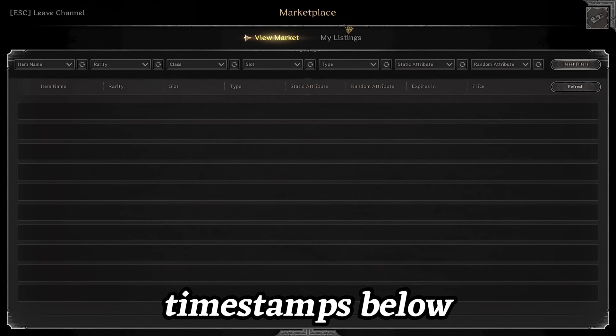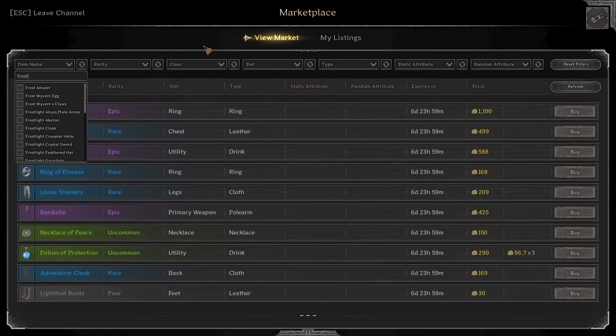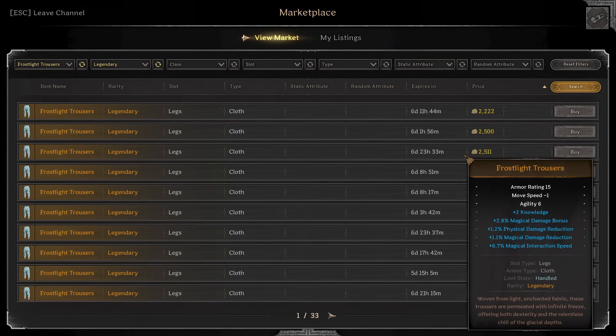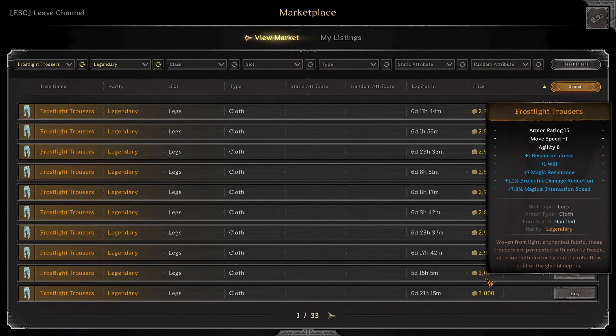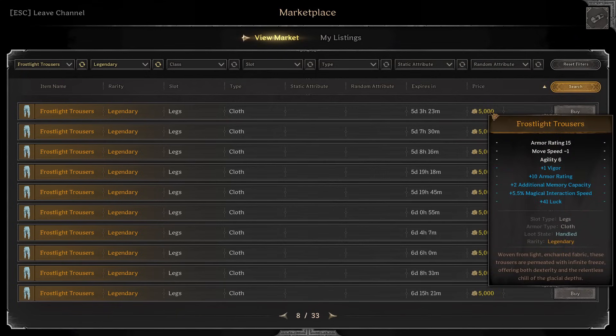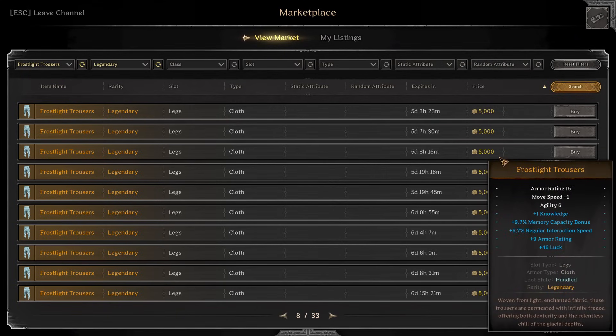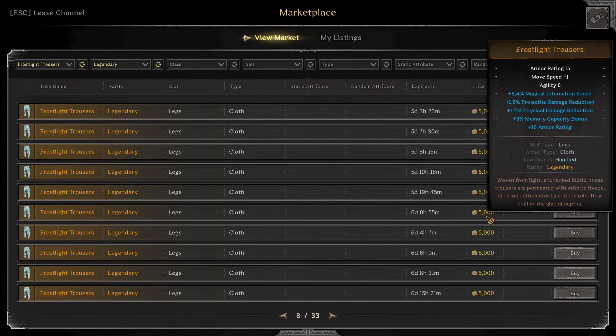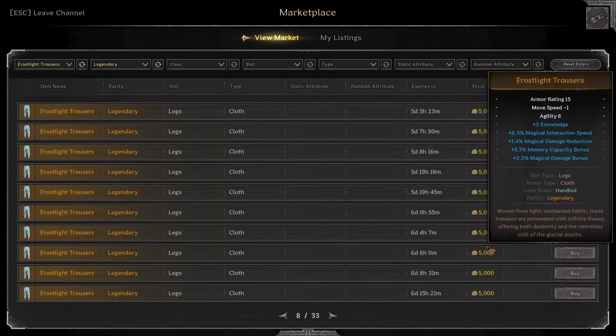All right, here goes nothing. I think a good thing to do is compare the pieces. Frost Light trousers — 2200 gold for a pair of Frost Light trousers. Is this really worth it? I'm not sure, probably not. I think Frost Light gear is worth it if you can spend like 4000 gold plus. These are not even that good up to like 5000 gold — they're not even that crazy, not even that good at all. These rolls are terrible, so who in the hell would ever buy anything like this?